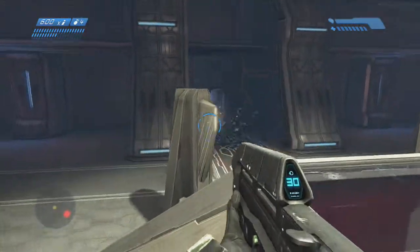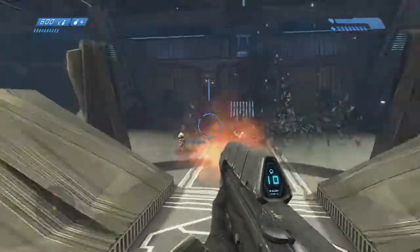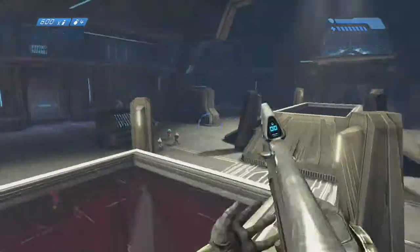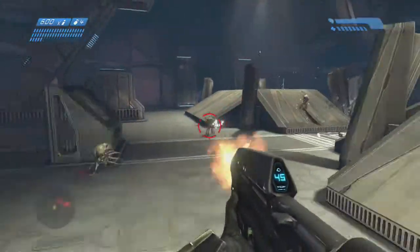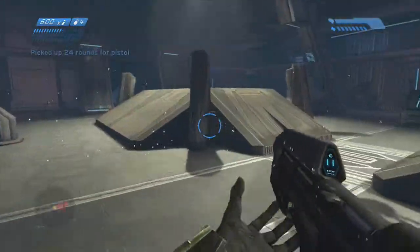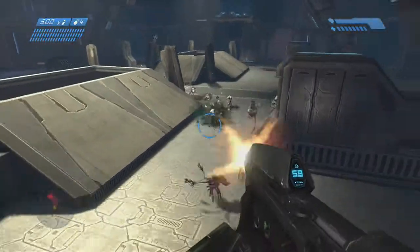This is Jenkins. After you do Breaking Quarantine, the minute you escape, you can still just reset the checkpoint and you'll be downstairs with the flood combat forms still spawning all over the place. But in this first area, the flood are just going to be breaking through on all sides until the door finally breaks down.